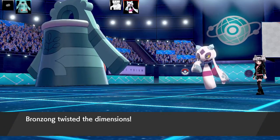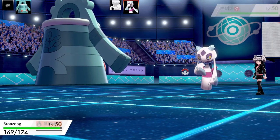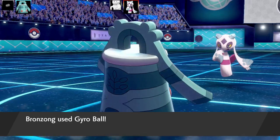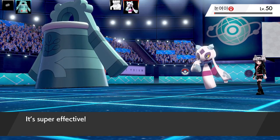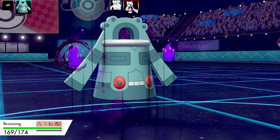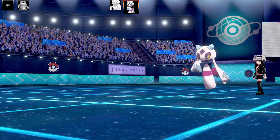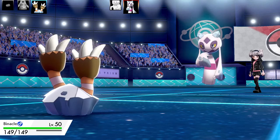I've got Max Health and Max Attack, Brave Nature, and zero IVs in Speed. The ability is Heatproof and the item is Occa Berry — Occa Berry Heatproof, only on this channel. I can go for Gyro Ball under Trick Room, which does lots of damage. Unfortunately that burn — I don't know if that was minimum damage or not — but Frostlass is going to take me out with double damage on Hex. Very close. Down goes my Bronzong, one of my best counters for this team.